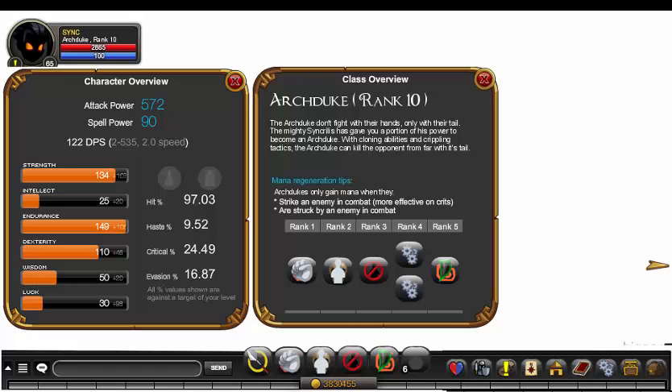The mana regeneration — how you gain mana — is from striking an enemy in combat or being struck by an enemy in combat. Basically, hitting and being hit in combat are the only two ways for you to gain mana.